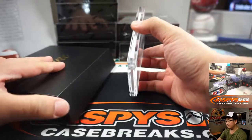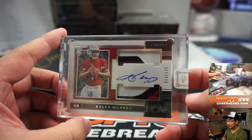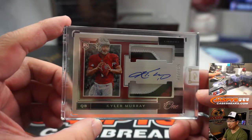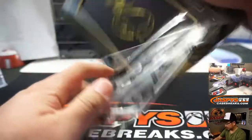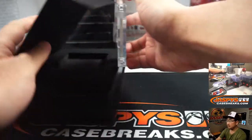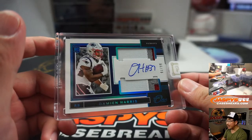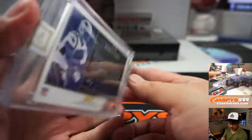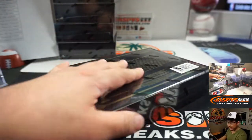Next box is going to be Kyler Murray, 16 out of 125. Not bad — Andy with the Arizona Cardinals. Next box is Damian Harris, 91 out of 99. Patriots. That'll be for Josh Wilson. There you go, Josh with the Pats.